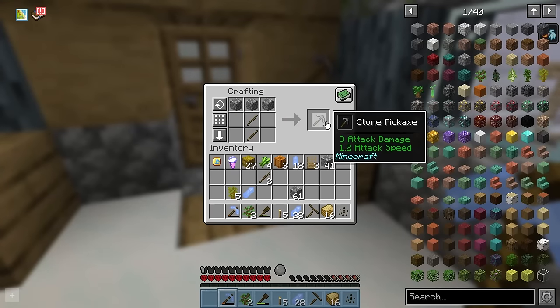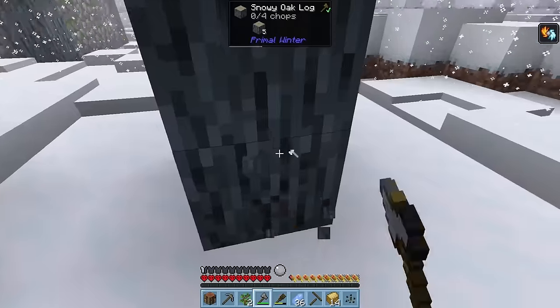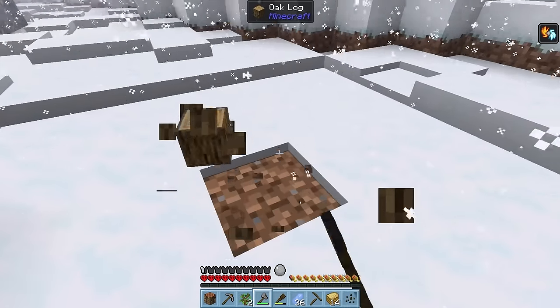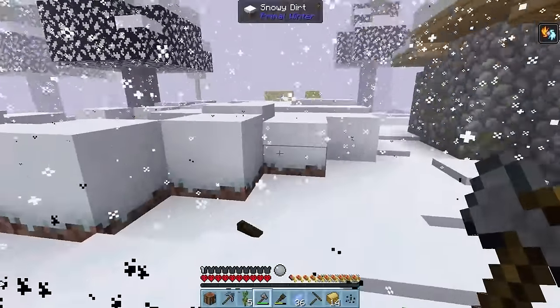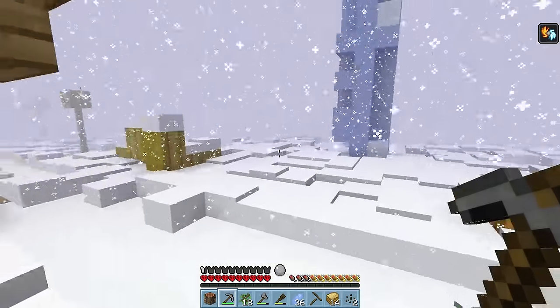Using that cobble we can upgrade instantly to a stone pickaxe, but more importantly we can craft up a stone axe. Now we have a way to fell trees, which after a few chops will net us some logs and possibly apples and saplings too. On the way back we can grab the blast furnace, as that's gonna be a huge help later on.